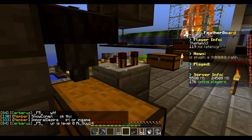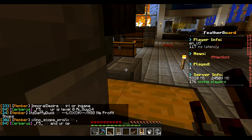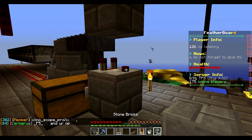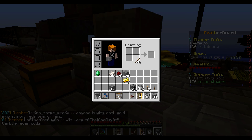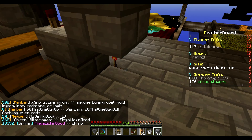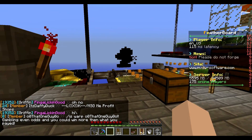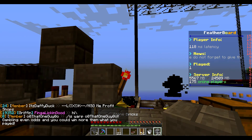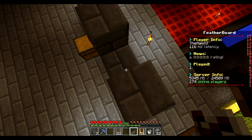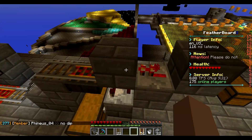I believe it goes something like this: put a comparator facing that way, a block here, a redstone torch next to it, then a block on top, a repeater going back in, and a block on top of that. I believe that is it.